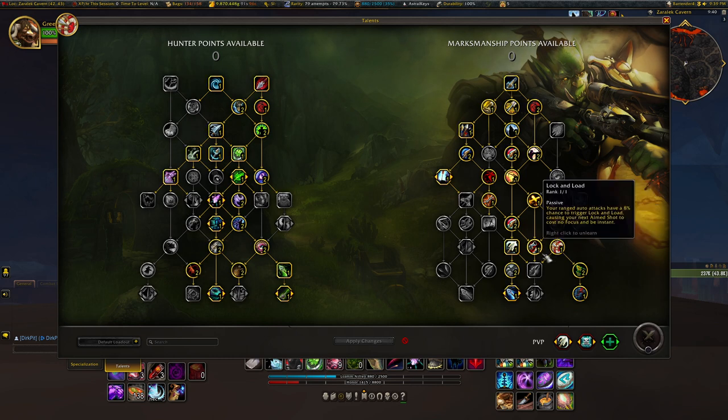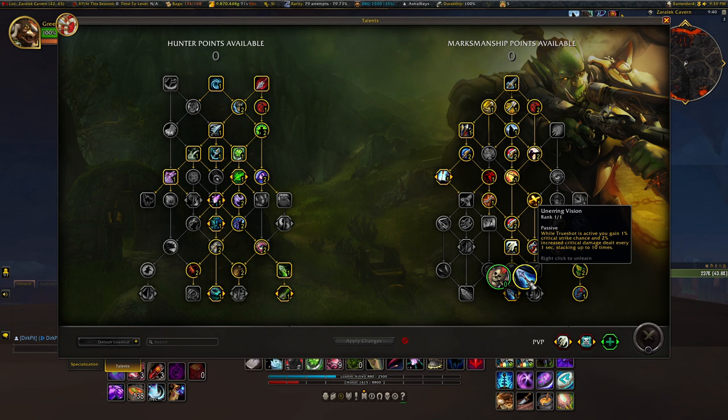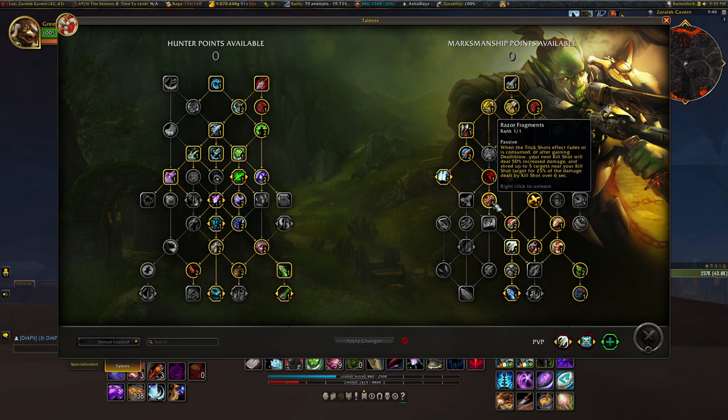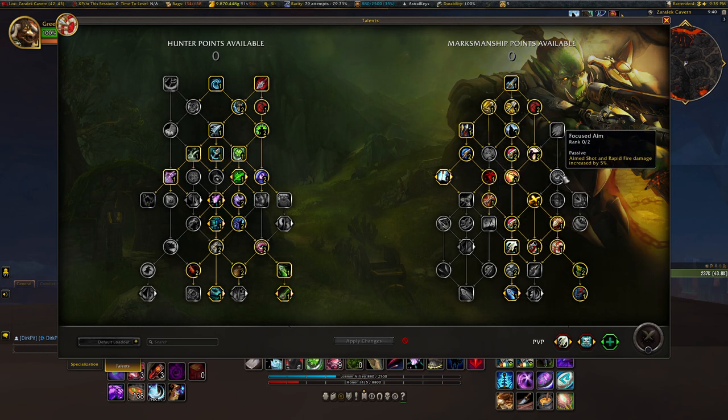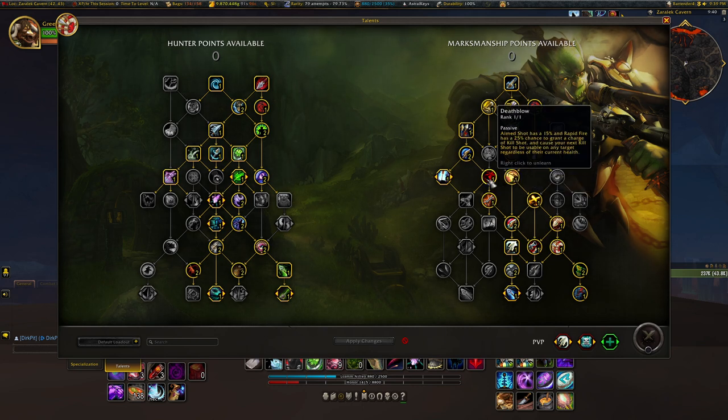In fact, the longest Trueshot I've had so far this expansion has been 44 or 46 seconds — absolutely crazy. You also keep those Unerring Vision stacks, so you keep that extra crit damage and crit chance as well. Once you get your 4-set in particular, you want to run with 1 point in Death Blow and 1 point in Razor Fragments. Move the points that were previously in Focused Aim over to Death Blow and Razor Fragments, so you get the most out of your 4-set.